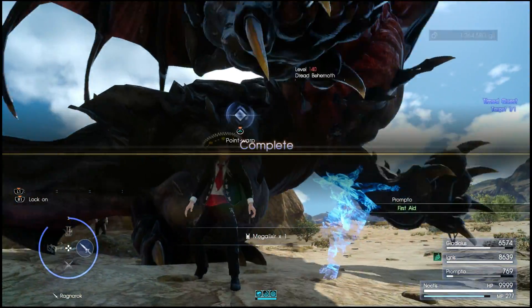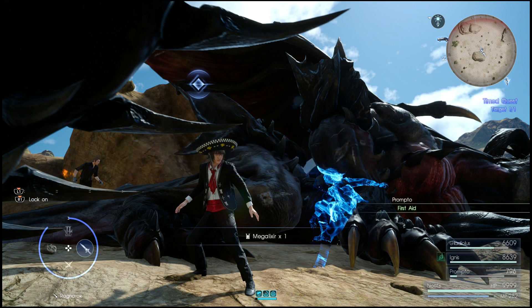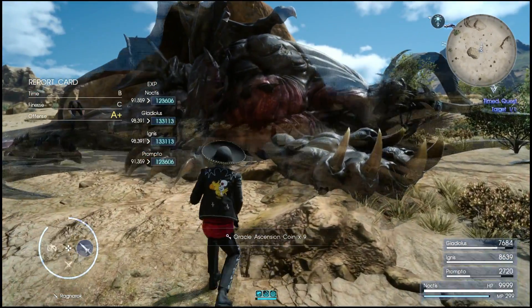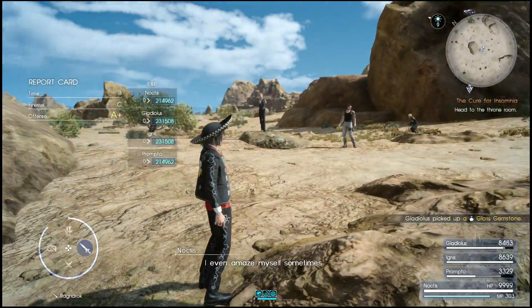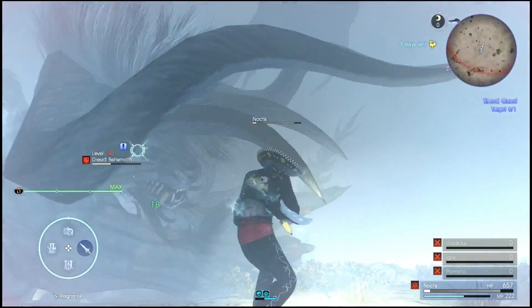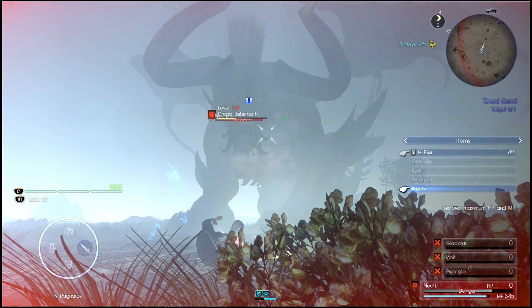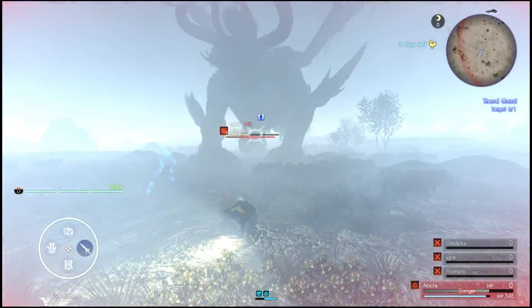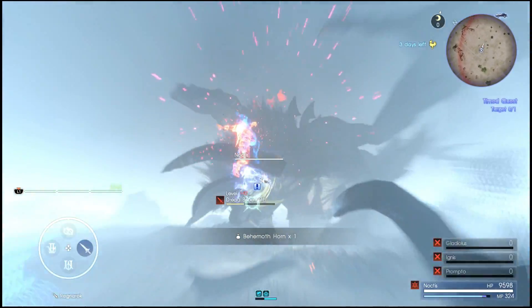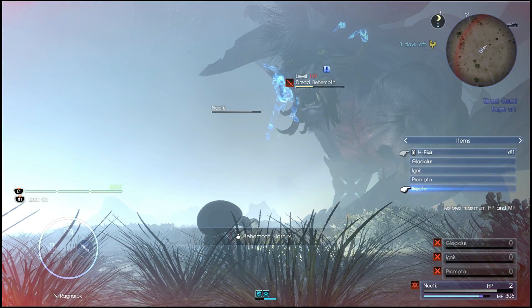As far as efficiency goes, to just break the horn it takes generally about two to three minutes. After I break the horn, whether I get the behemoth horn or the Vexus, I just exit the arena and re-initiate the quest. It's also possible that if you can kill the behemoth in about six or seven minutes it's still an efficient way to farm XP, so that's an option as well.